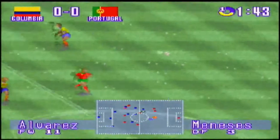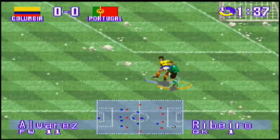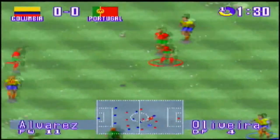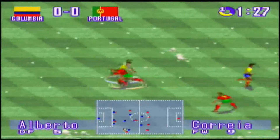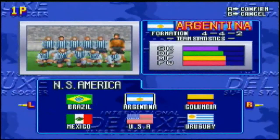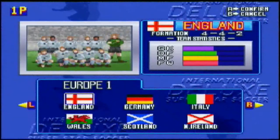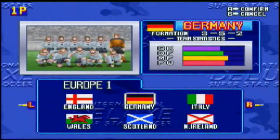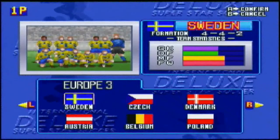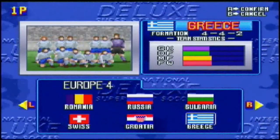Released in Japan in September 1995 and in Europe in January 1996, Deluxe is the sequel to International Superstar Soccer — the game that is basically the precursor to the Pro Evolution Soccer series. It is a football simulation game where you can play as a number of different countries. All of the players are completely unlicensed, but Konami made sure to take real-life teams into consideration when putting together the various stats for the different positions and players included in each team.